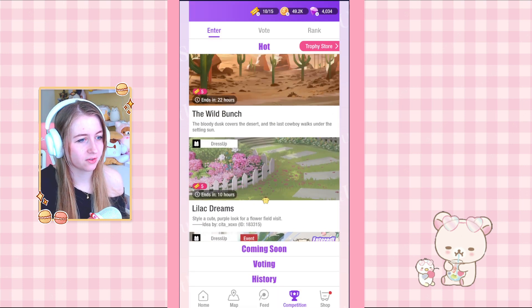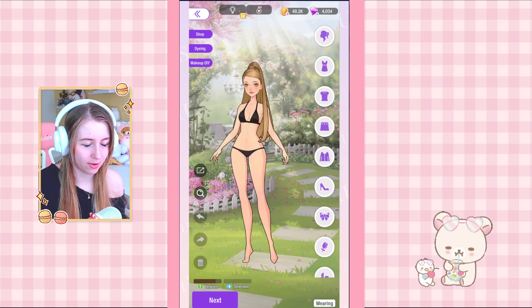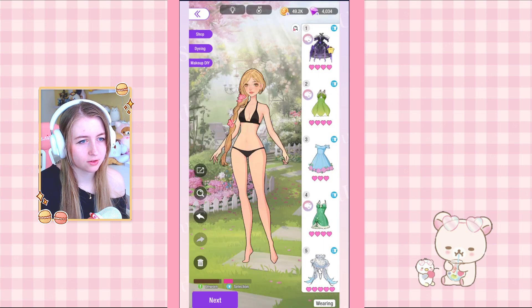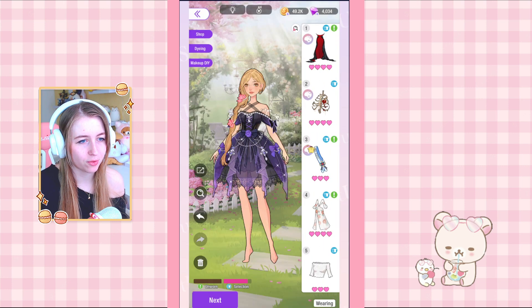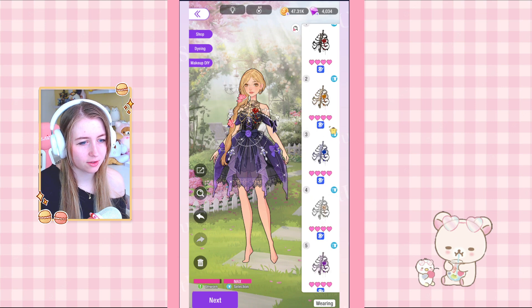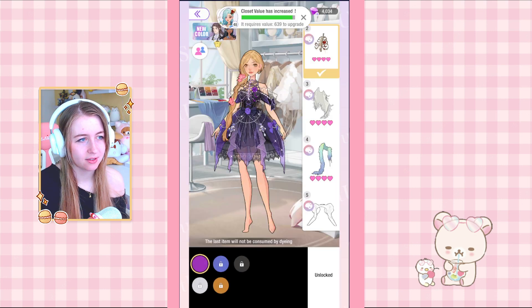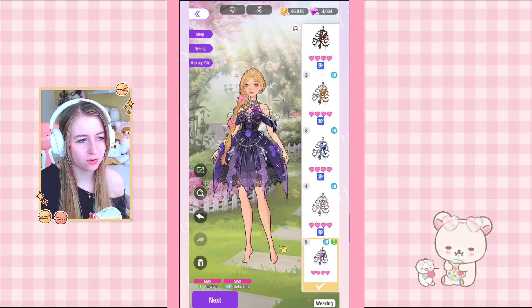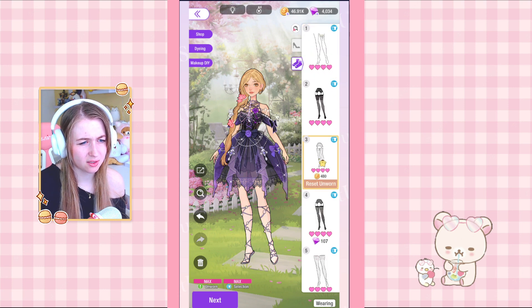Next up is Lilac Dream: 'Style a cute purple look for a flower-filled visit' — floral and purple items. We've got to use this dress — it's floral and purple. I really like this chest piece but I don't have it in purple. Oh, it's not even that expensive — we should do that! Let's go with black and purple again because that really fits together.